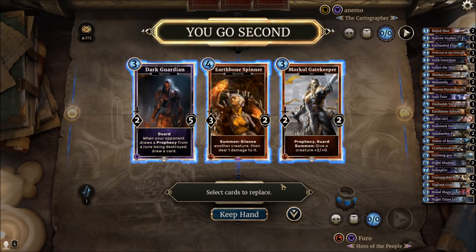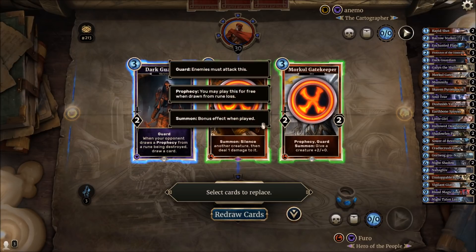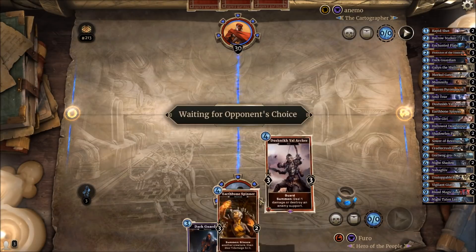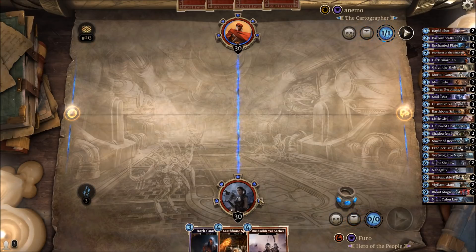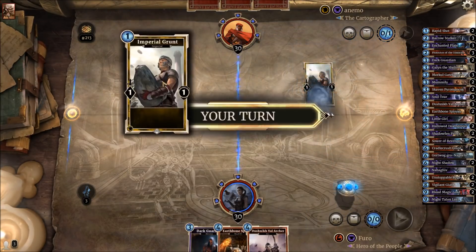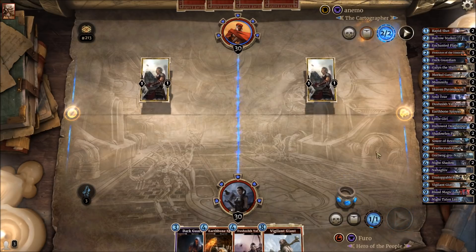For our second game, the opponent is using a Spell Sword — could be mid-range Spell Sword or a greedier version. Regardless of what he's playing, normally we're in a good spot as long as the beginning isn't too bad. Dark Guardian is fine; I might keep the Earthbound Spinner since it's good against a few of those cards. Token Spell Sword is definitely rarer because if you want to play tokens, Mage or Crusader is typically a better option. But funny enough, we're seeing a token Spell Sword — I'm still positive.